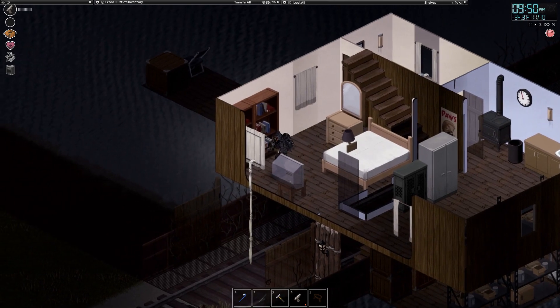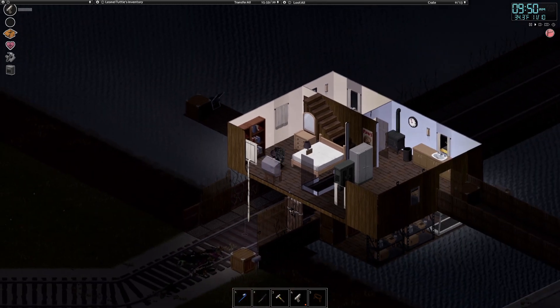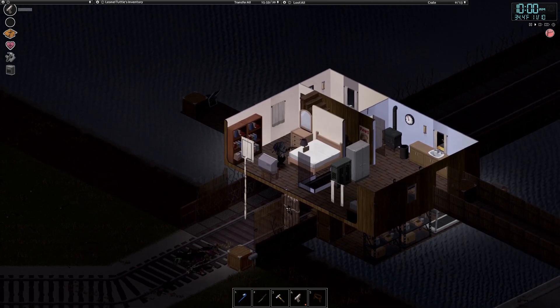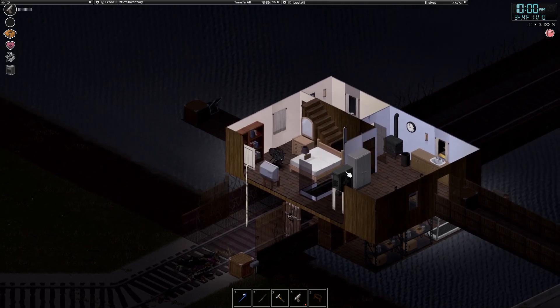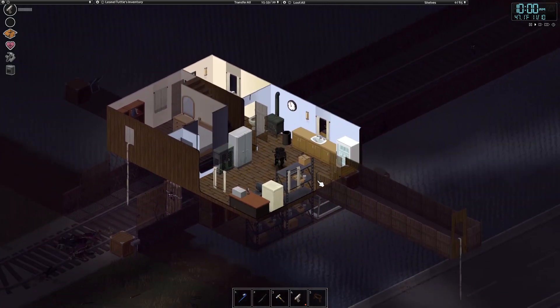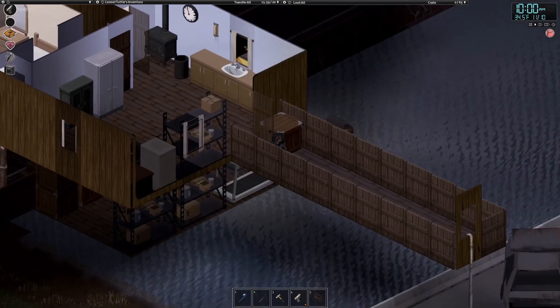I also have an escape rope setup across the base, just in case of emergency. Let's say my first door gets swarmed by zombies and there's no way of fighting back with only one door holding them. I can make my escape through this escape rope, and also this one by the bathroom right here. As a last resort, I also built this emergency escape rope.